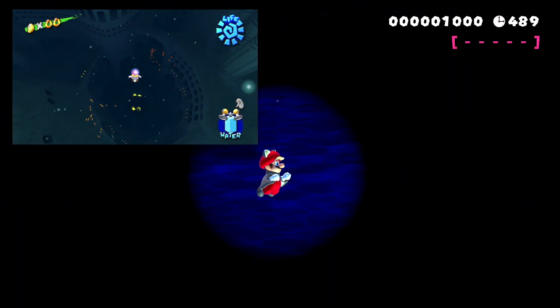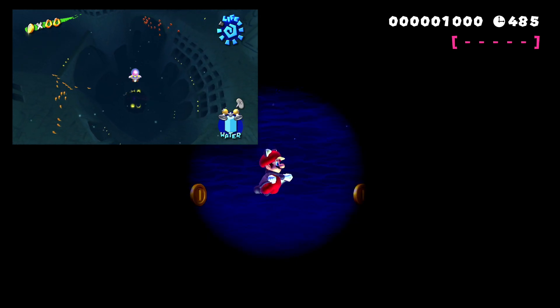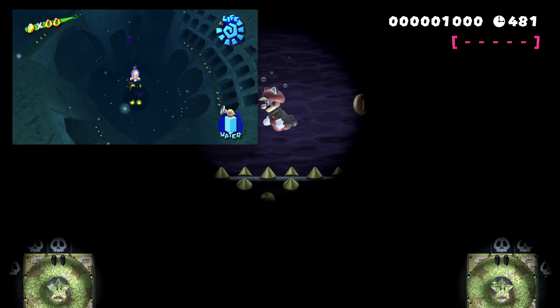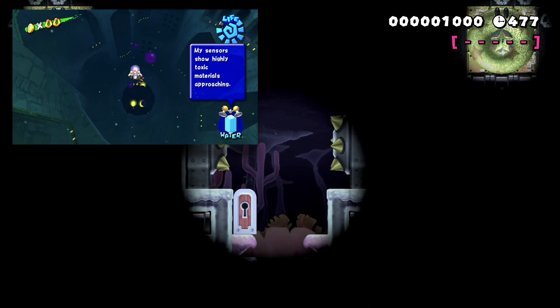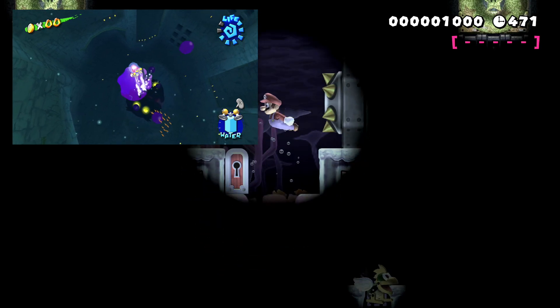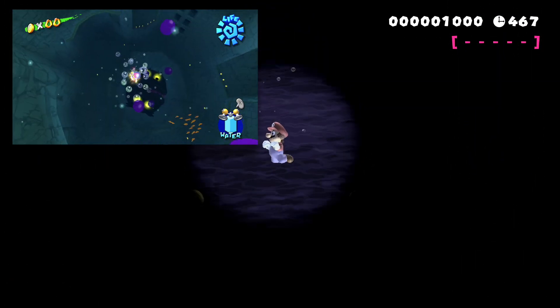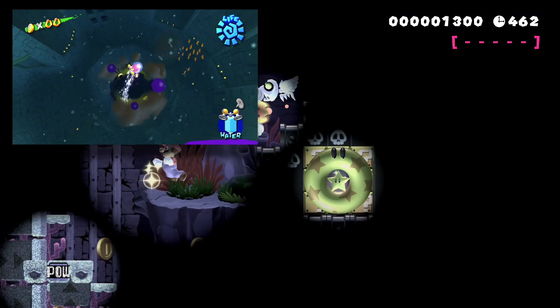We move on to the boss battle with Eely Mouth. This one was so dreaded in the original Super Mario Sunshine, and this version can be very difficult as well. You fall down into this dark ocean and can't really see anything until you start collecting coins. It actually makes you think about how to defeat it — you go into the mouth of the eel, with the two stars as eyes with bumpers, but you realize you'll need something to burn ice. Your job is to get a Yoshi, burn the ice, find a spiked ball, and throw it at the inside of its mouth to kill it.